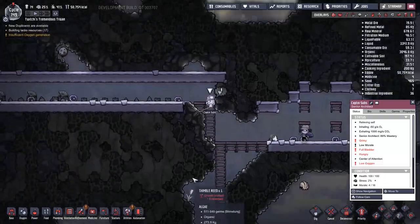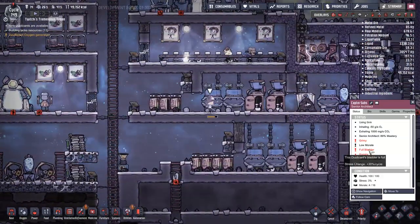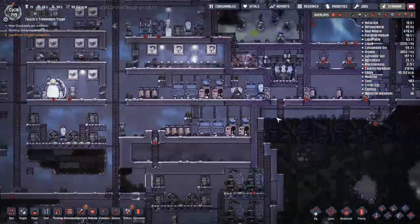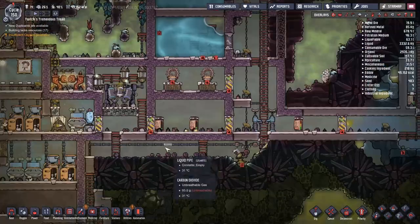He went ahead and got himself the Diver's Lungs trait, which is pretty good — it means he can hold his breath in an adverse environment much longer than all the other dupes. And as he's one of the people we send out for all those kinds of jobs, it's great.